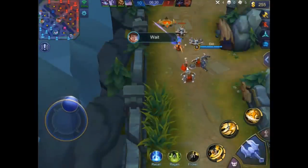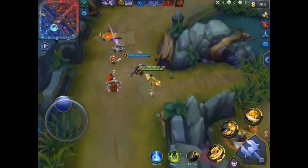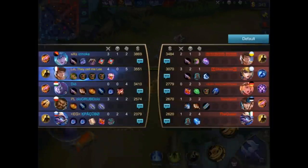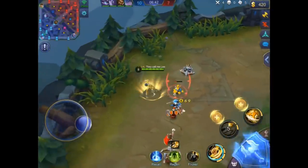When he goes back to base he's always checking where to help, so he's going with Moskov now because Moskov is pushing solo and he wants to help so Moskov doesn't die. As you can see, he's using the first build from the guide.